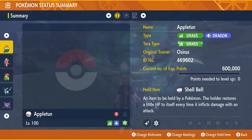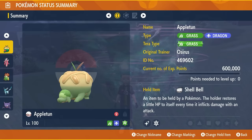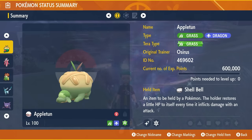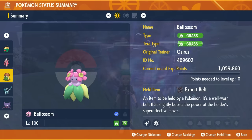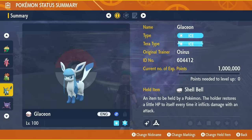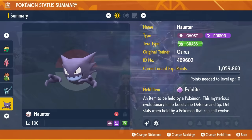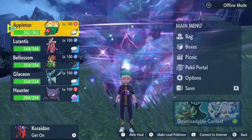Top picks are Appletun — very obvious for most players who've probably already got it built — followed by Lurantis and Blossom as very good options. Glaceon is on the borderline, and Haunter feels like it could be a good option going into this raid, though we can't tell for certain until it goes live.